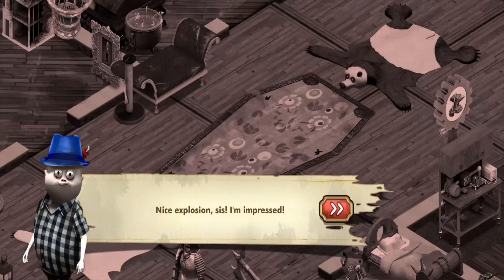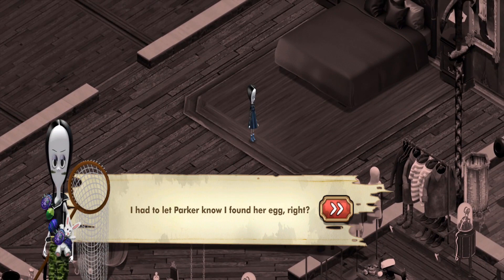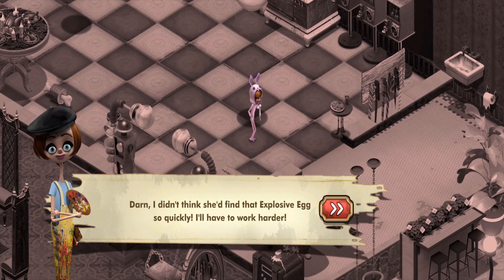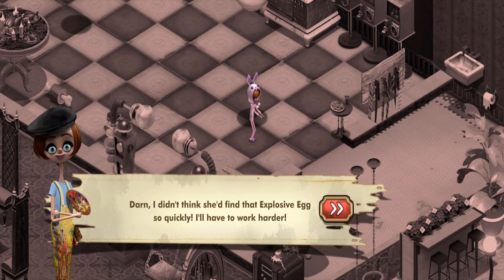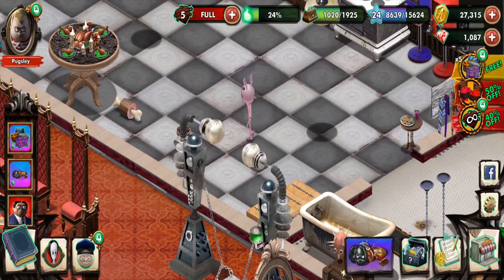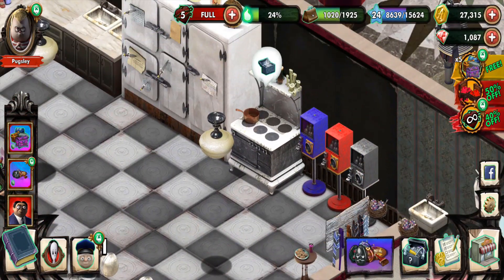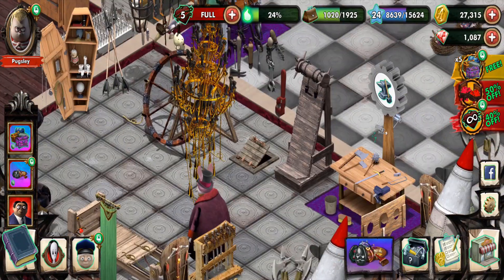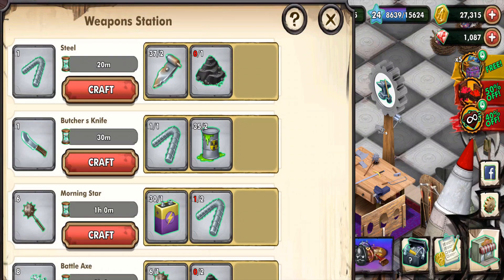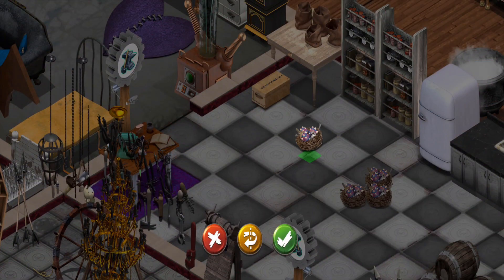'Nice explosion, sis. I'm impressed.' I had to let Parker know I found her egg. 'Darn. I didn't think she'd find that explosive egg so quickly. I'll have to work harder.' Yeah, you do that, Parker — but you really don't. Or maybe she will. I doubt it. Wednesday certainly knows her egg hunting skills, apparently. I didn't even know she was able to egg hunt.